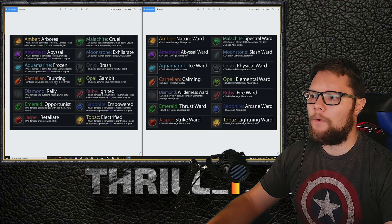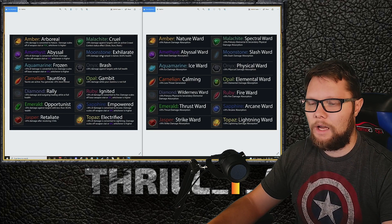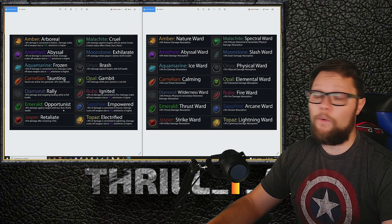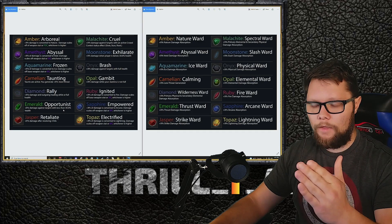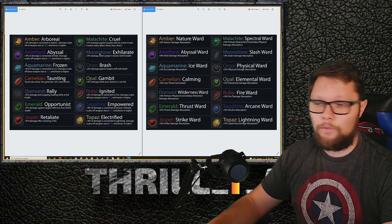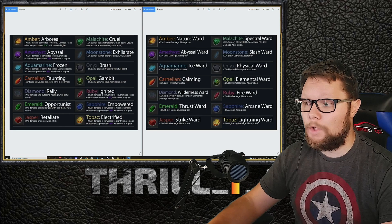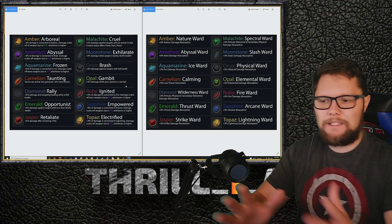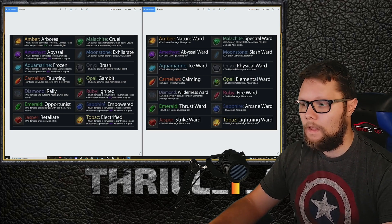For DPS, there are a couple of key gems. Emerald does bonus damage against targets below 30% health, which even applies to bosses — great for finishing fights. Moonstone works the same way but against players, making it a strong PvP gem. Opal gives you continuous bonus damage whenever your stamina is not completely full, which you can control by keeping a little stamina spent at all times.